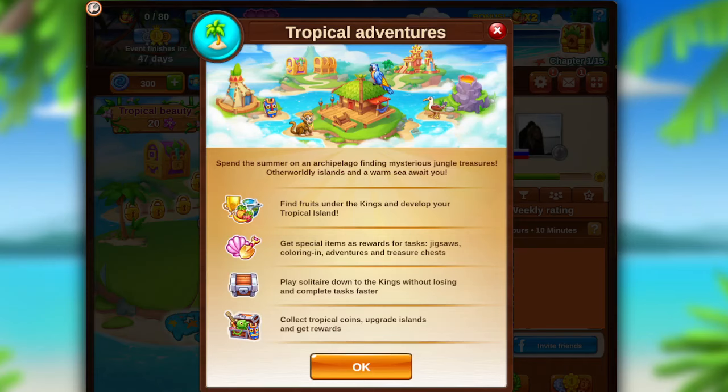Hello dear players! Today we would like to introduce you to a new event in the game Solitaire Social called Tropical Adventure. This hot summer we will go on a trip to the wonderful archipelago to relax and find the mysterious treasures of the jungle.